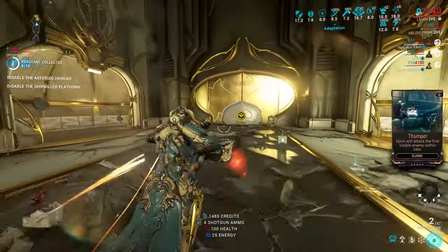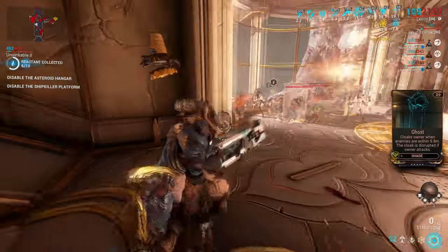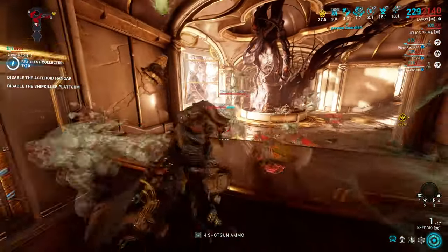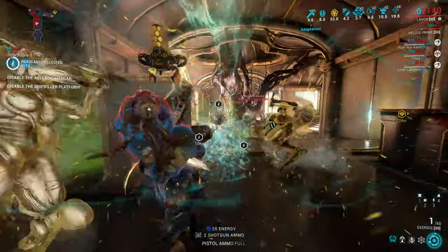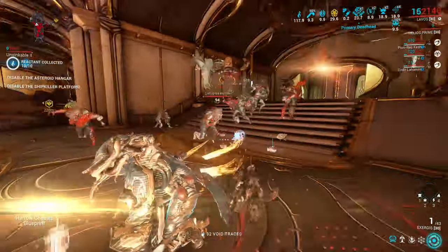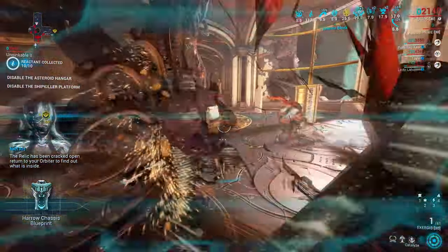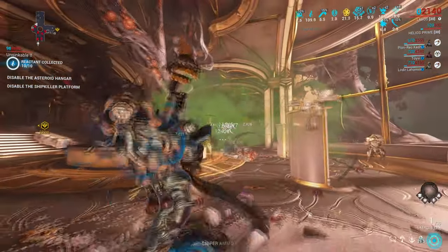Then one mod changed it all, and it's an unlikely suspect. Adding a magazine capacity mod to push Exergis to two shots made it far more comfortable. With a bit of reload speed from either Chilling Reload or something else, it's actually pretty good and devastating. That alone made Exergis into one of my favorite shotguns in the game, and since then my build went through a few iterations.